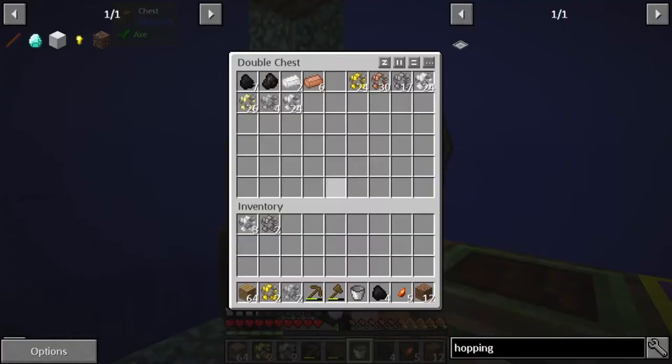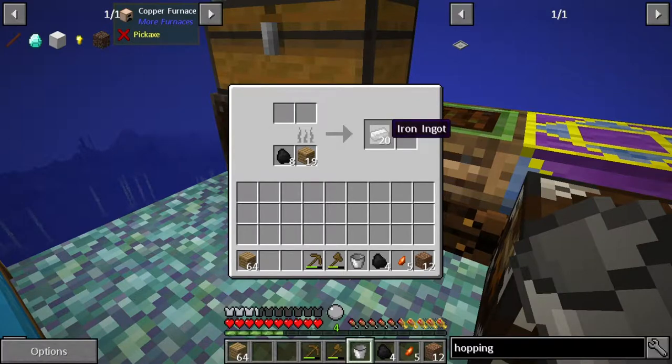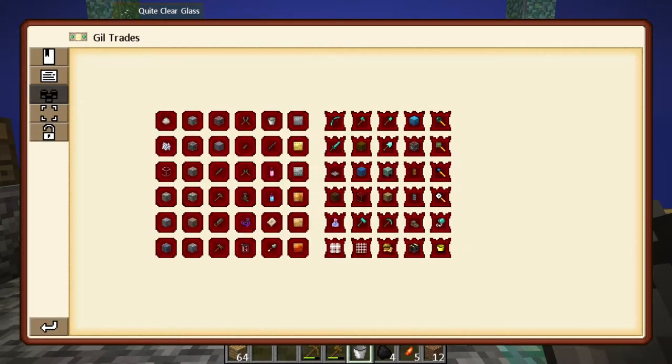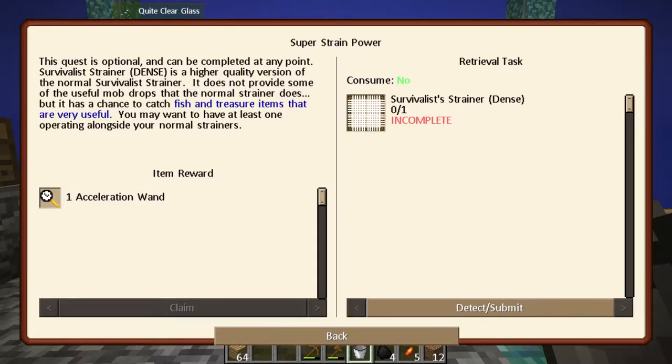Over here is where I've been putting all of our ores, and I've also been using the furnace below to create iron ingots - I've done some like lead and silver as well. Let's go into our quest book. Looking at the introduction tab, I'm going to start with the survivalist strainer - the dense strainer - which will actually allow us to get money and some other items that our regular strainers won't.